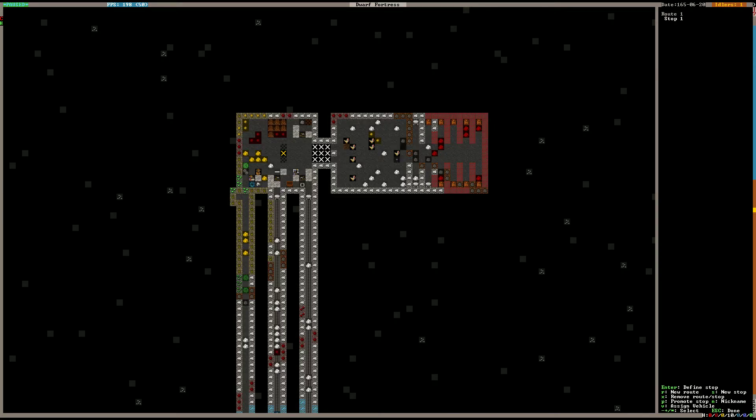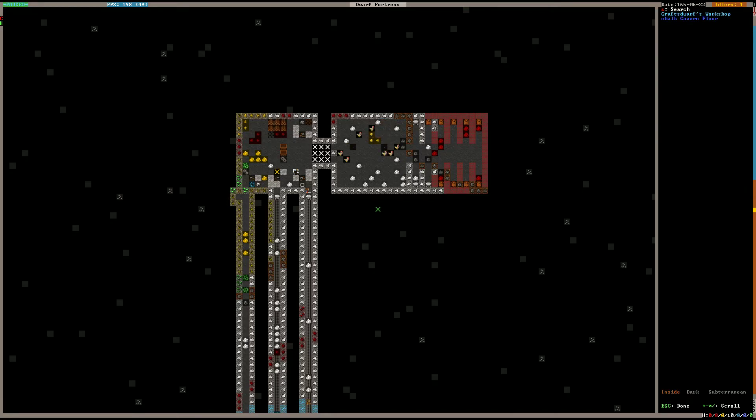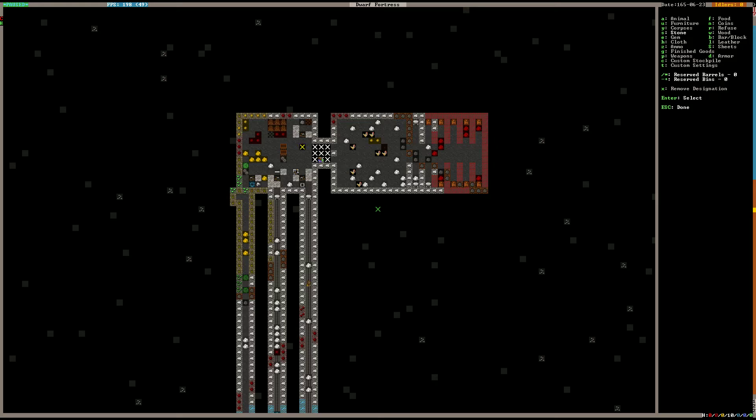You can allocate a minecart to the stop by highlighting it and pressing V for vehicle, then selecting a vehicle. A red V will appear, meaning the vehicle isn't at the stop yet — it will be brought there and will do its job. Any furniture knocking around will then be loaded into the minecart and thrown into the upper stockpile.